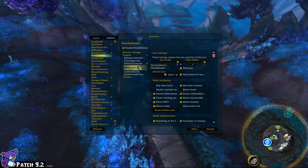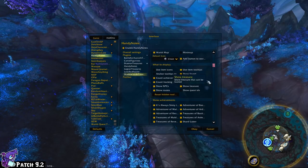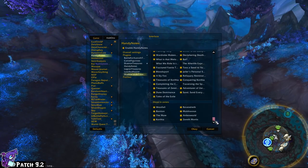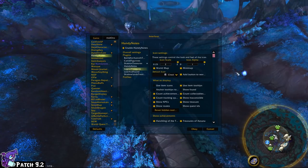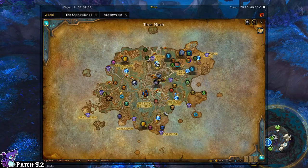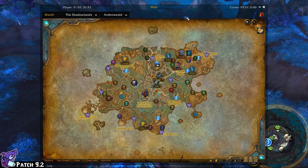For Handy Notes, each expansion's plugin will be a little different. Looking at Shadowlands Treasures specifically, I like having 'show found' and 'show inaccessible' enabled. I want to see everything visually. I'm also going to turn up the icon size for Legion Treasures and Shadowlands Treasures to make them large so you can see what I'm working with as we go through this.